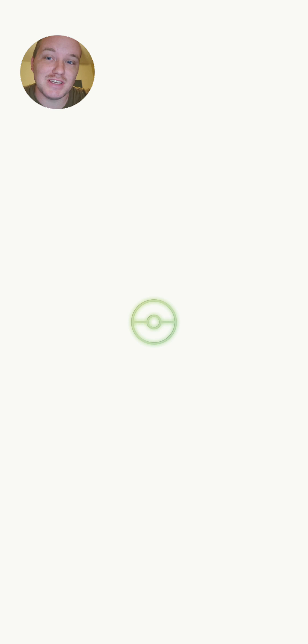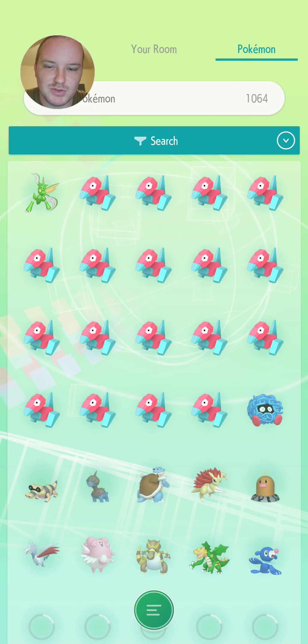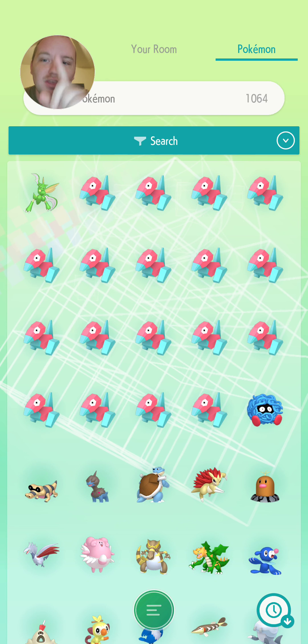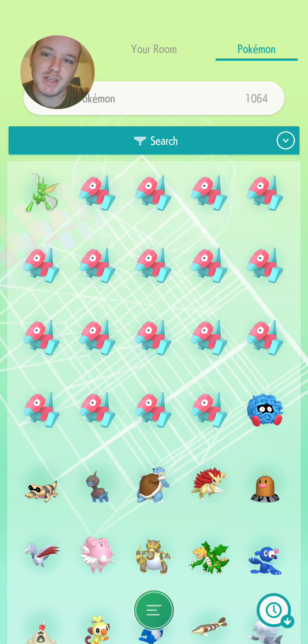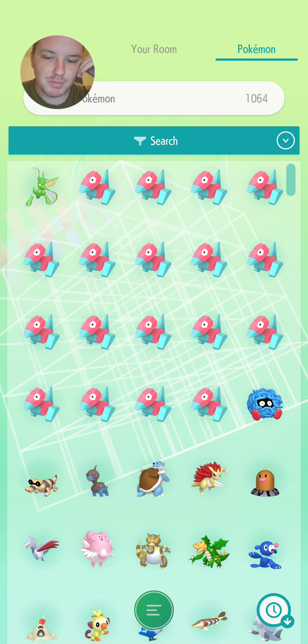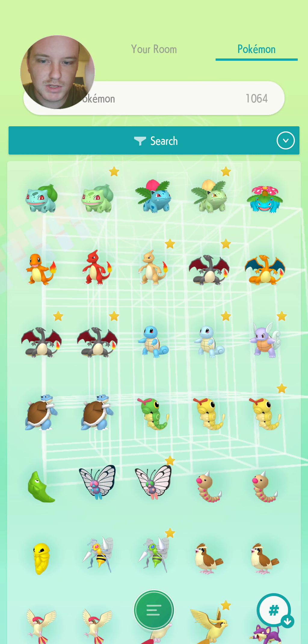I did not know this and I'm happy I do now. You can see my beautiful shinies that show up here because they're all favorited. These Porygons are actually all six IVs and eventually will be given to you guys later on. But let me show you something — I have to go to numbers so we can sort this out.